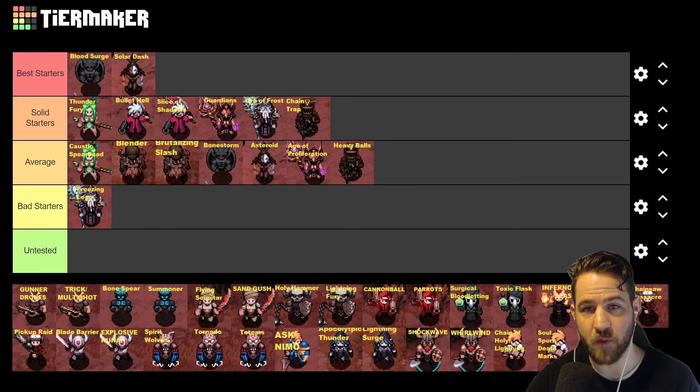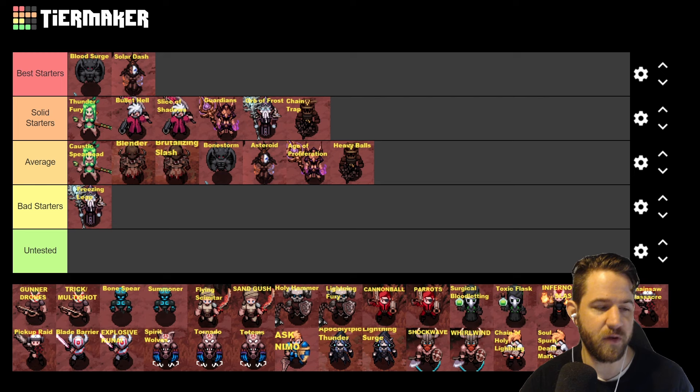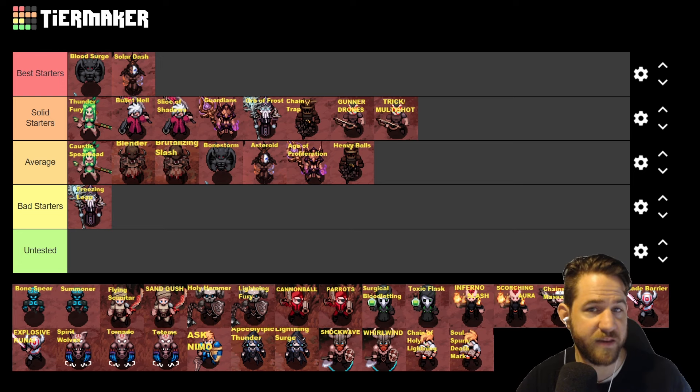Next is Marksman: You don't get Gunner Drones until level 30, so you're going to have to use Frag Grenades or the Cannon Turret to push until then. But once you get there, Gunner Drones with Master Mechanic feels really fun to play. You are going to have to work to get some of the damage in Nightmare, but overall this is a solid starter. Trick Shot multi-shot is feeling fairly the same as last season, however Trick Shot did get nerfed a bit with less bounces, so we are putting Trick Shot in solid starter.